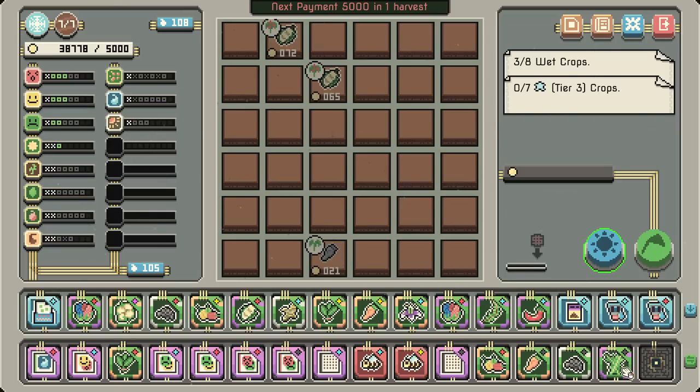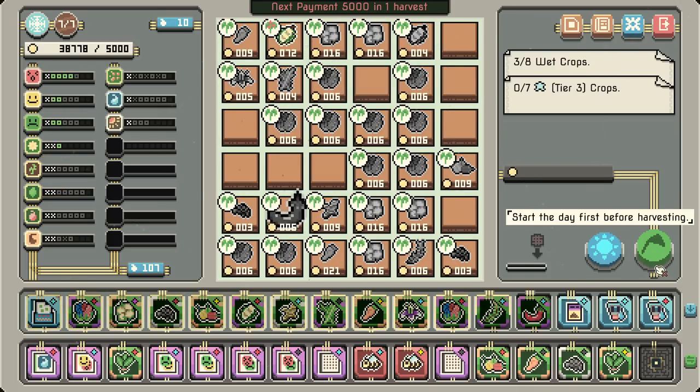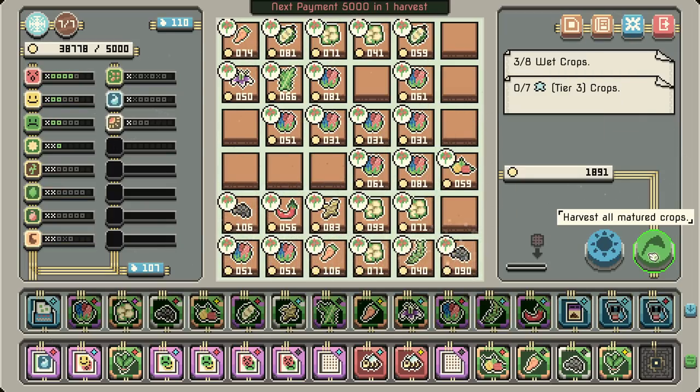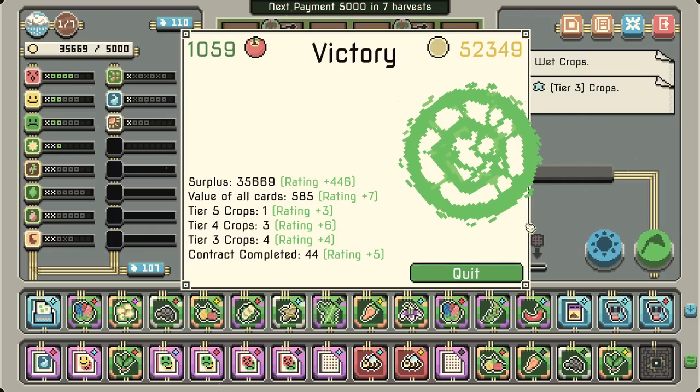Arugula — a spicy vegetable! That would've been nice, a long while ago. Could've gotten like the spinach boost as well — get out of here, dude. On harvest, replant. Victory! Not even close to close.